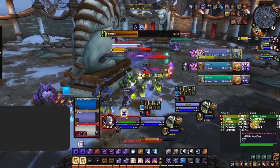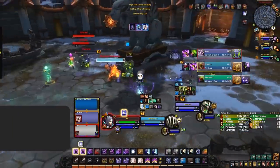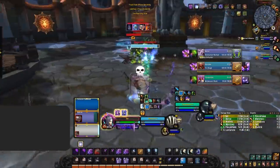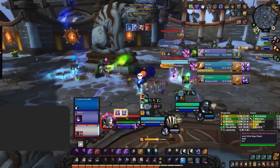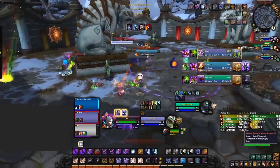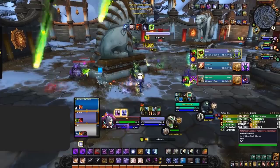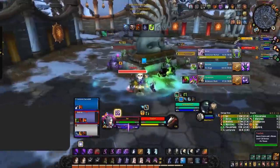Shadow Priest as a general class works by applying their dots, then looking to generate Insanity, which prolongs their Void Form. Constantly having to reapply dots as a Shadow Priest not only means they won't be able to generate Insanity or enter Void Form, but also means they'll constantly have to reapply them, which can then be prevented by your teammates. Using just your dispel as a healer is not the only tool you can use to heavily counter Shadow Priests.